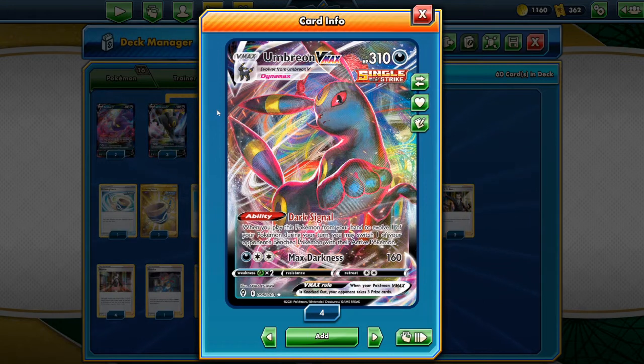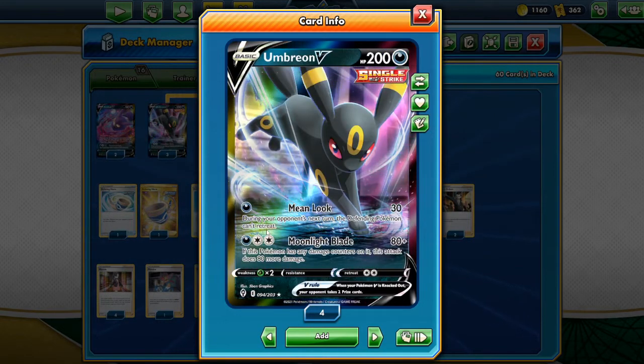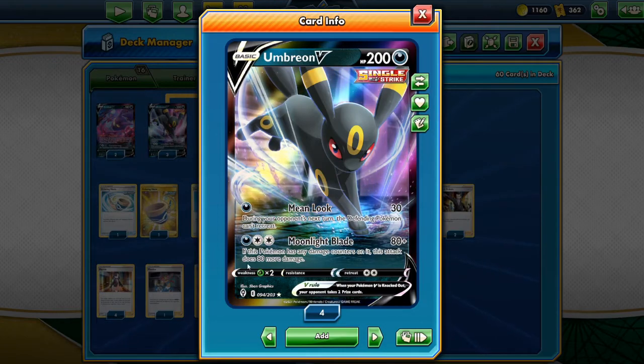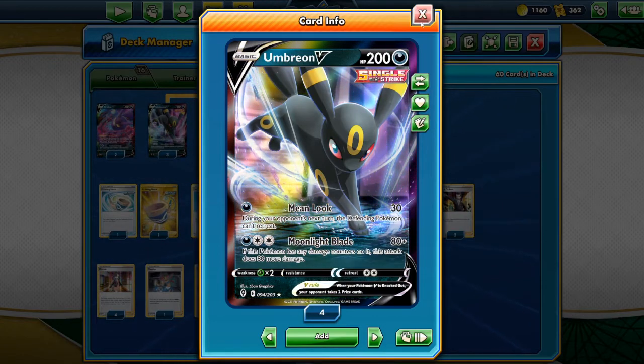It's got a very solid attack too, but we're not going to be attacking with Umbreon. It's still fun to note — if you're able to get some Dark Energy or you're running a single strike deck, you can use Max Darkness. The normal Umbreon V has a pretty solid attack as well, Moonlight Blade, which will get set up with Houndoom, just in case you want to monkey around with that.